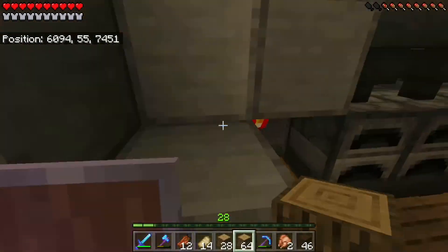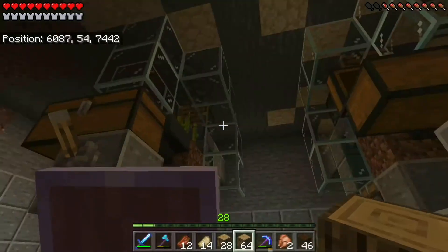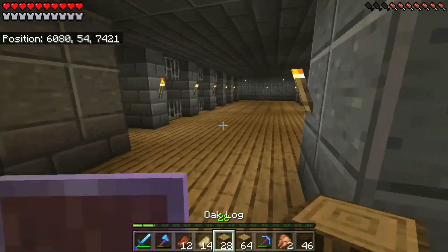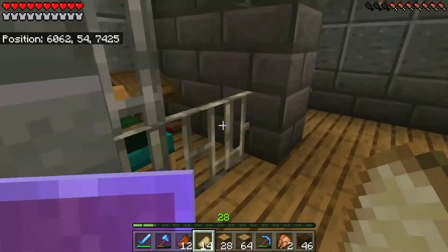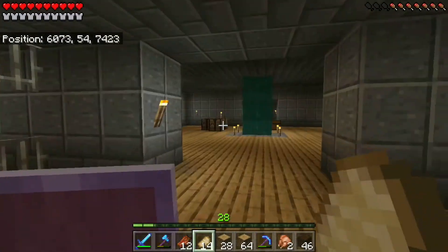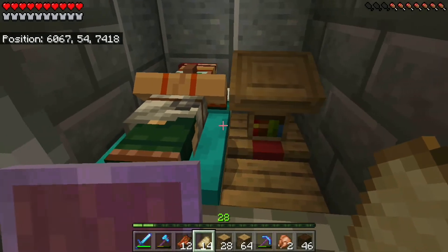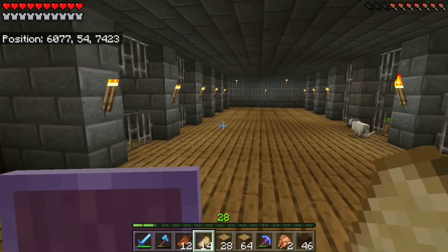Over here I'm building a second super smelter — that's what I need the wood for. I need more hoppers and some sugar cane farms down here. In the room over here we do have some villagers hard at work. We moved them underground from the sand village because they were massacred by husks, so they're safer down here. They have nice homes we built for them — their bed, their job block, all their essential needs — they're just safe.